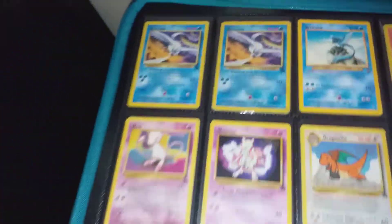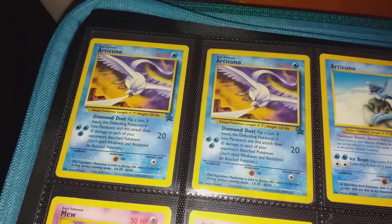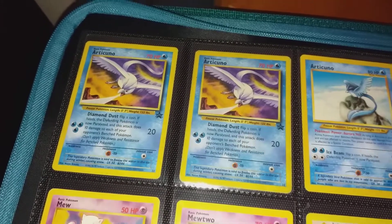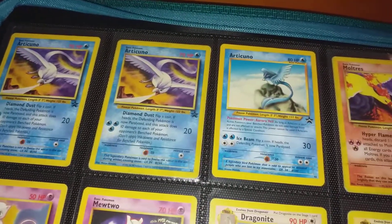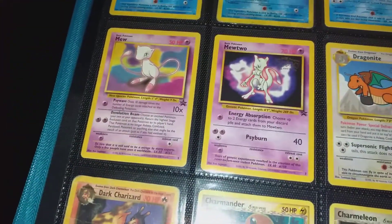All these cards aren't exactly expensive but they're just cards I actually like. I've got the Blackstar Promo Articunos, Moltres, and the Mew and Mewtwo.